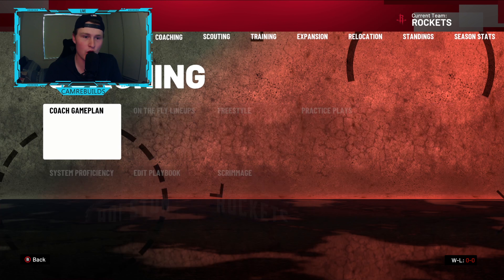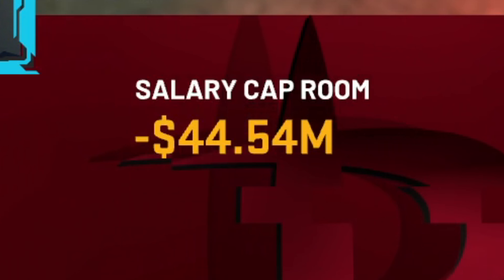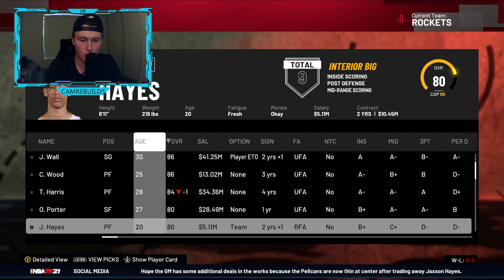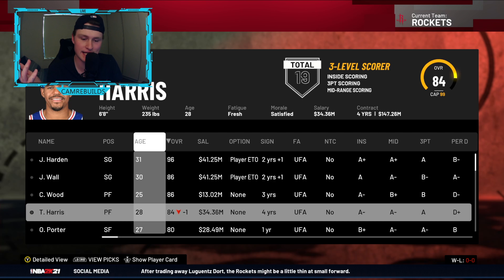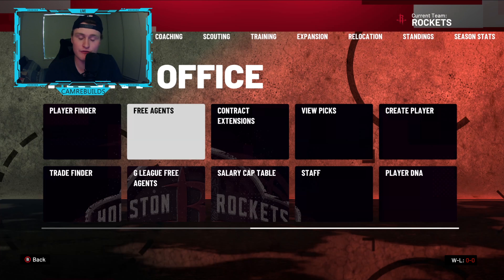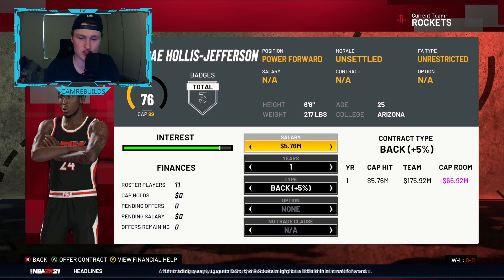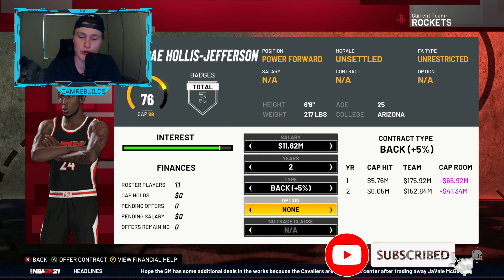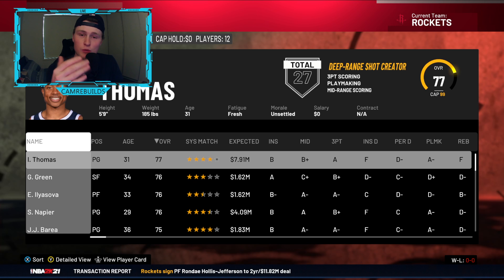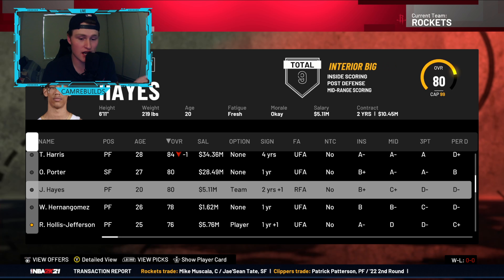Sometimes you do have to throw in picks to make it work, but it's worth it. Looking at the salary cap now - we started at 22 million over and we're now 44 million into the cap. If you keep doing this process over and over, you can get a starting five of all max contracts. Once your salary cap situation is at negative 61 million, go to free agents and use your mid-level exception. For example, offer Ron-Dee Hollis-Jefferson 5.76 million over two years with a player option and they'll likely accept. Note that Isaiah Thomas normally won't accept the mid-level exception without a no-trade clause.